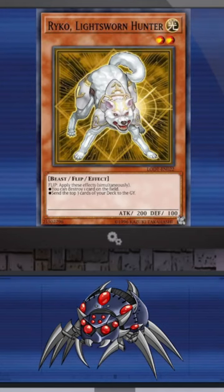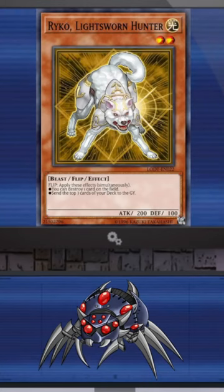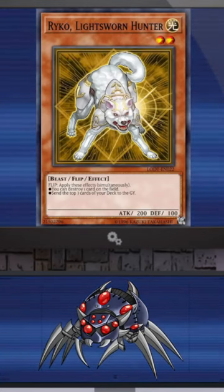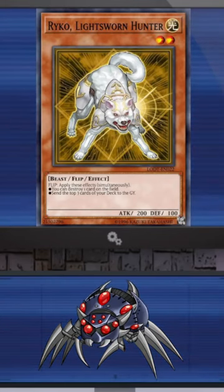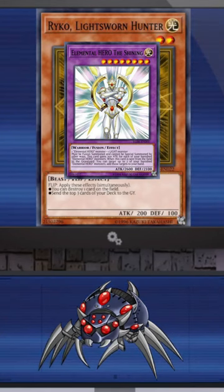This card was a huge staple in the early days of the game because being able to destroy any card on the field was a kind of rare effect, and being able to get it for just a flip summon that also set up your graveyard was really good. It also allowed cards to miss timing when it destroyed them, because back in the day a lot of cards had 'when' effects as their floating effects.